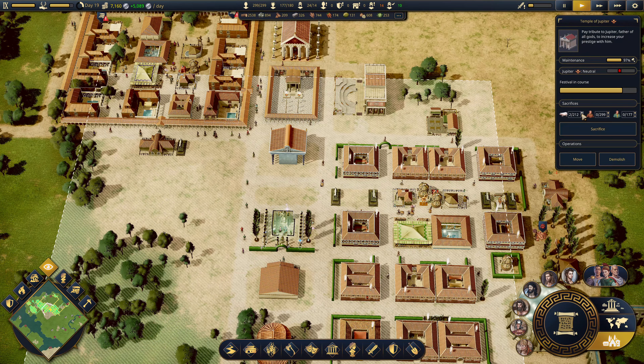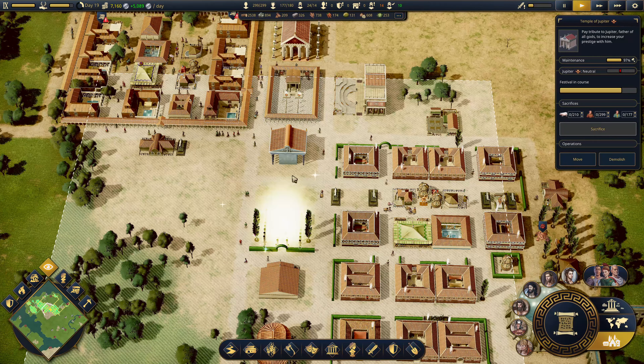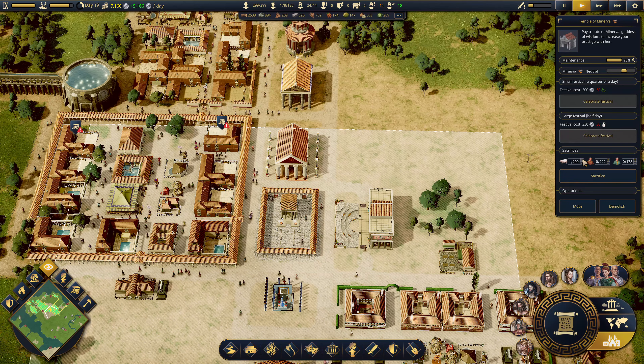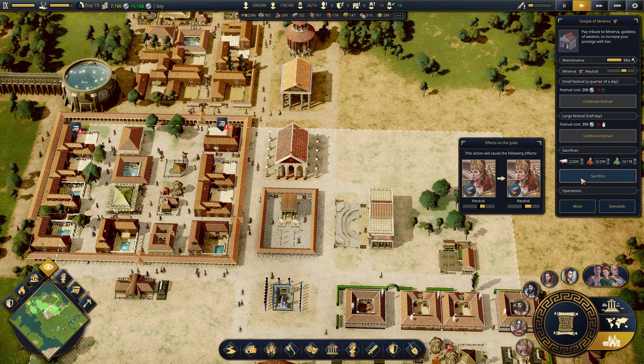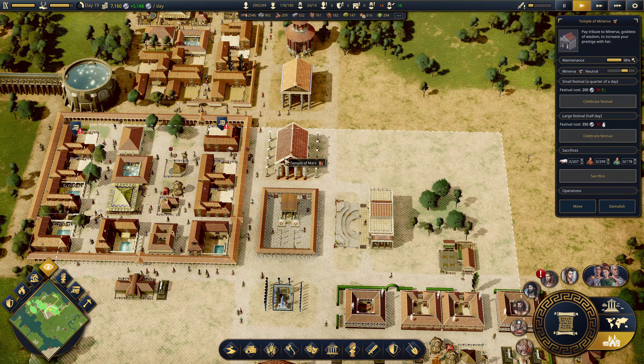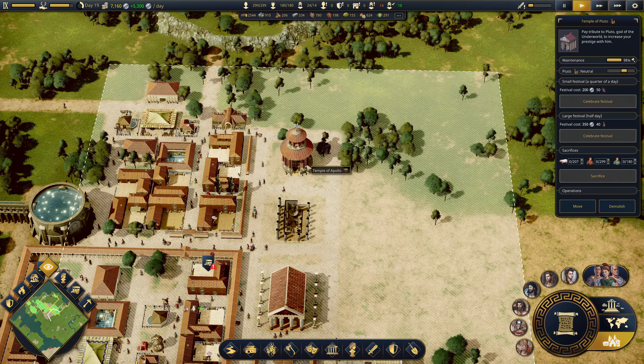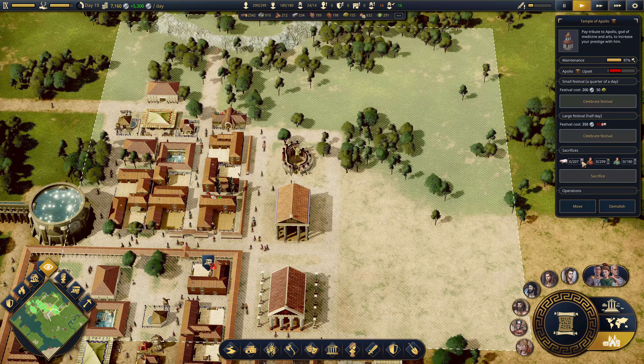Jupiter is upset again - I have two pigs. Minerva - you can have two pigs. Mars, you're good as well. Apollo is upset - have seven pigs. You're going to need a lot more than seven pigs - you can have 17 pigs. Good, good, good.